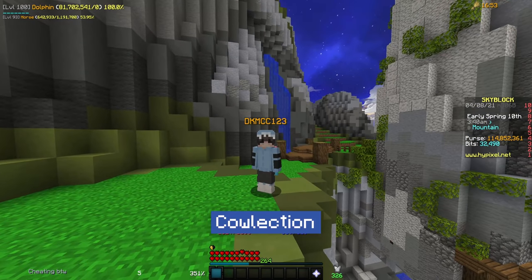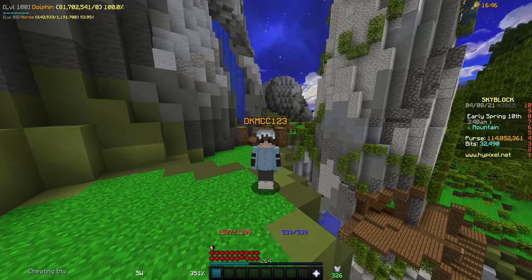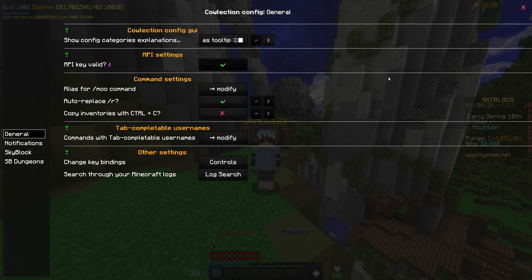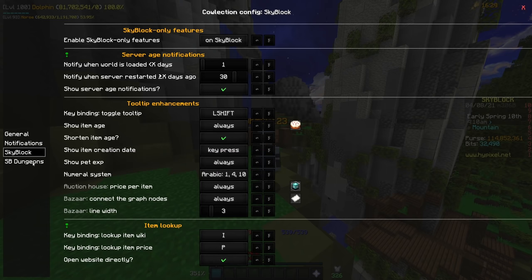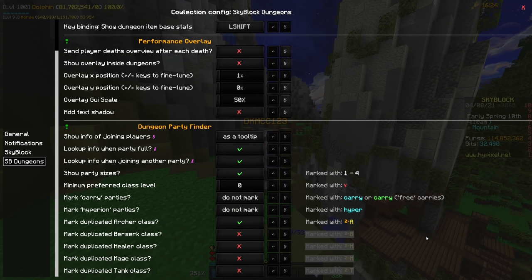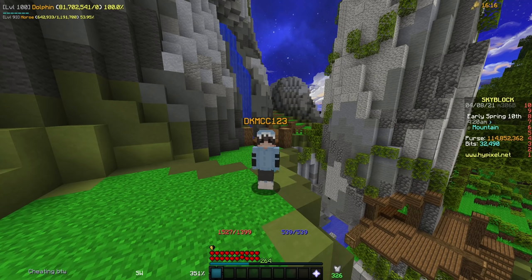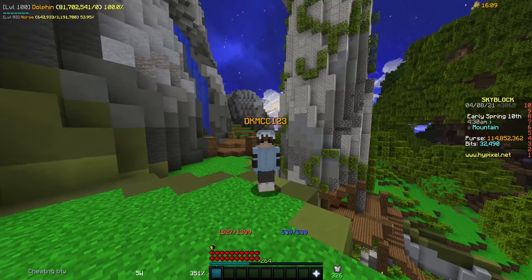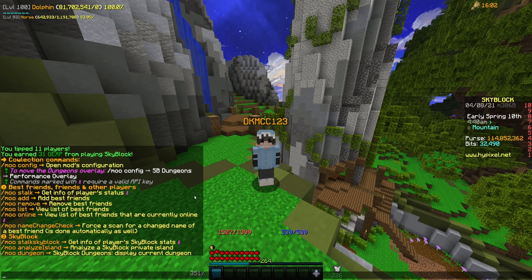The third mod on this list is the Cowlection mod, and it has some pretty specific use cases. I think that it is an absolutely wonderful mod made by the people at Cowshed. To open up the configurations for this, do slash mooconfig, and it brings up this wonderful menu. It does a bunch of nice stuff like showing you different information about items and giving you a ton of control over your dungeon party settings. It has a ton of useful things for basically everything in Skyblock. If you want to see a big help menu, you can do slash moohelp, and that'll throw up a bunch of commands that you can use and play around with.